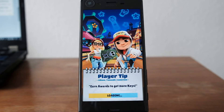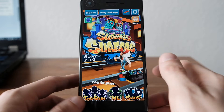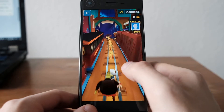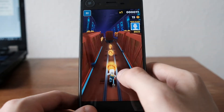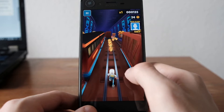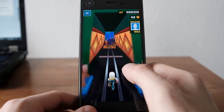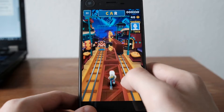Running Subway Surfer now — as you can see, loading times are affected by the Snapdragon 650, so they might not be the best. Of course, ads are everywhere in free games. They ask you to go to Facebook, Twitter, share things — this kind of clutter that Android games keep loading, wanting to earn money.